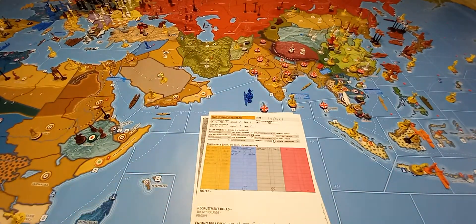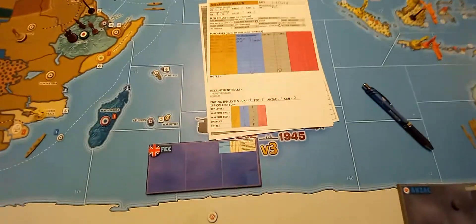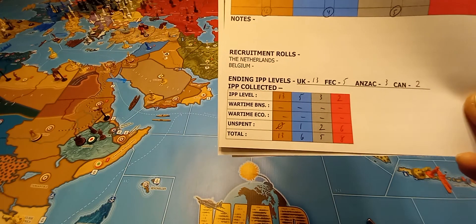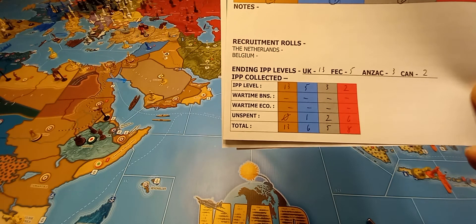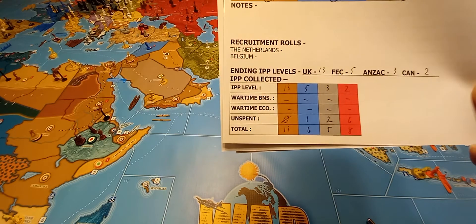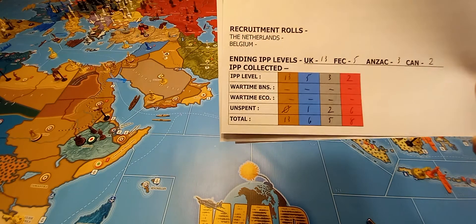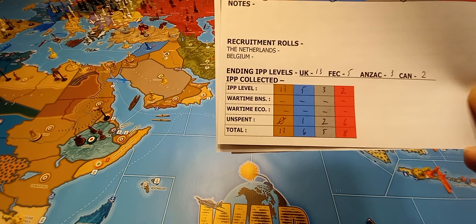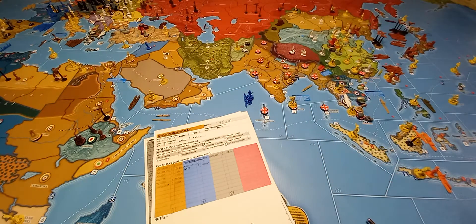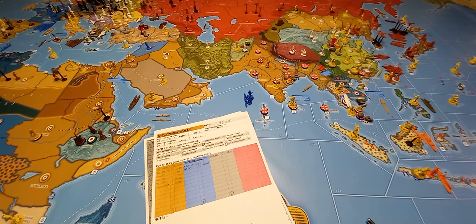As far as income left on hand: Britain is going to collect a total of 13. FEC had one left over, they're going to collect five for a total of six. ANZAC had two left over, they're going to collect three for a total of five. Canada was sitting on six, they're going to collect two for a total of eight. That's everybody's ending money on hand. Pretty simple, straightforward turn for the British — I'll have the French up in just a bit.